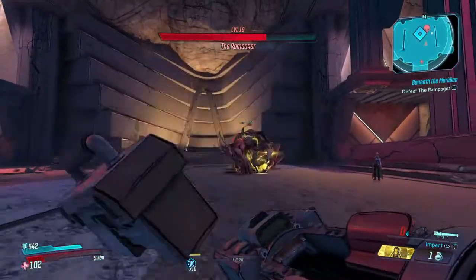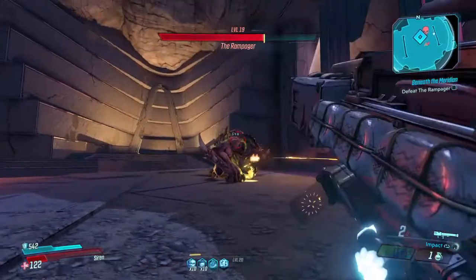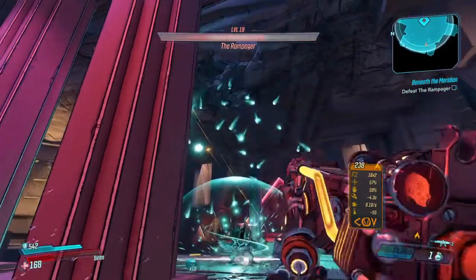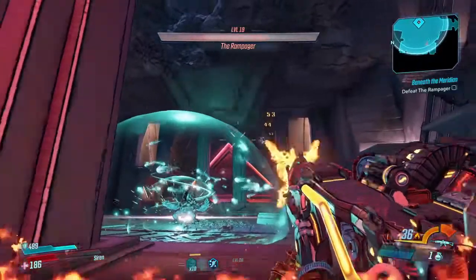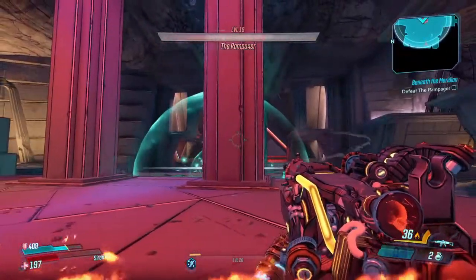When he's knocked down on the ground, make sure you have a high DPS weapon or at least a rocket launcher to put a lot of damage into him. When he's knocked down in this circle sphere-looking thing, make sure to shoot the orbs above him — he's about to go into his next stage. He's also immune to everything when he has a white bar over his health bar.